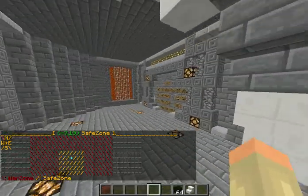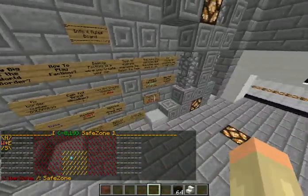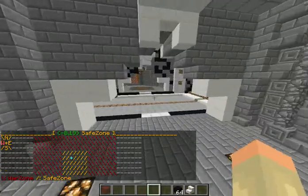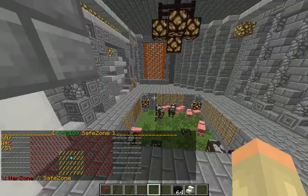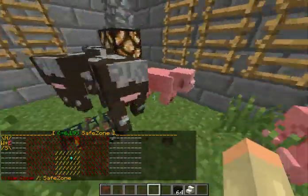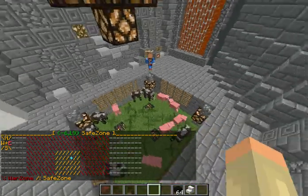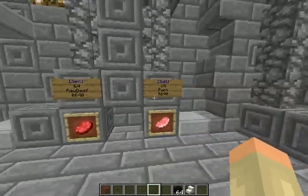We have an info and rule room which tells you what the server's about. If you want to see the rules, pause the video. And then this is the spawn room, you could say. For the people who don't have the money to buy from the shop, they can just spawn here.